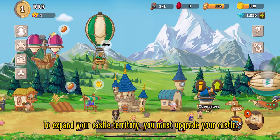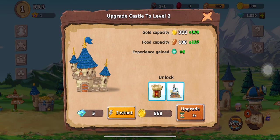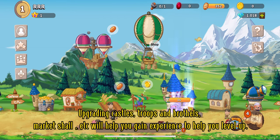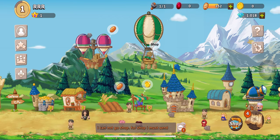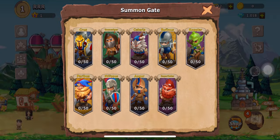To expand your castle territory, you must upgrade your castle. Upgrading castle troops and buildings, the Market Shell ATC will help you gain experience to help you level up. The Summon Gate is where you collect NFT shards from battle to mint an NFT.